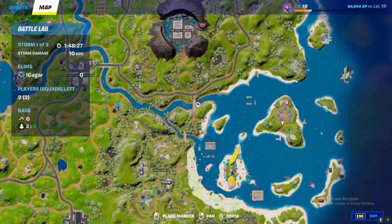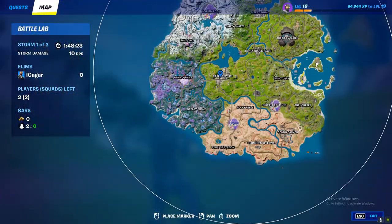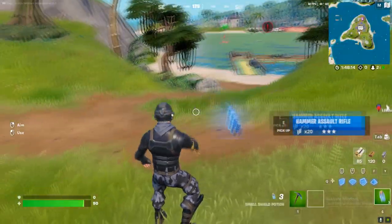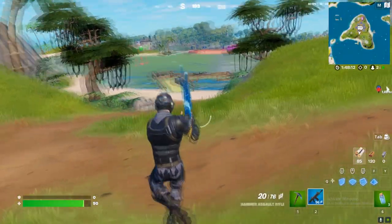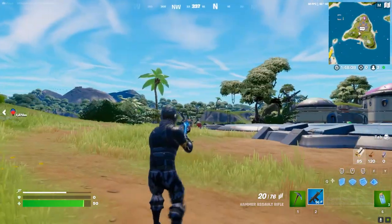First of all, you need to go to a busy location, like Tilted Towers, Condo, or any busy location. Go there and then try to find the hammer rifle. Once you get the hammer rifle, try to find an opponent.